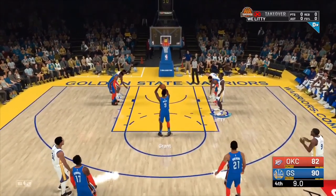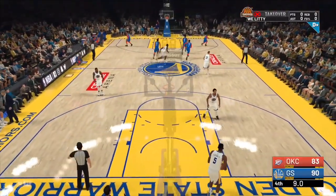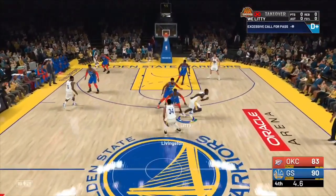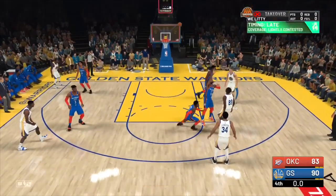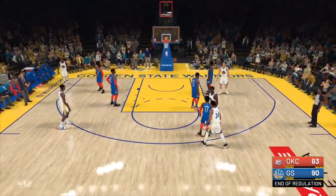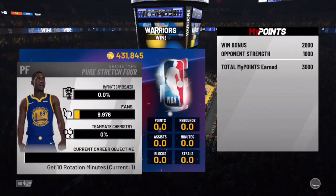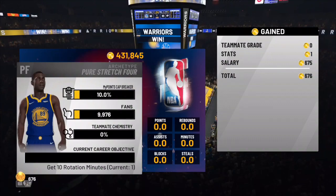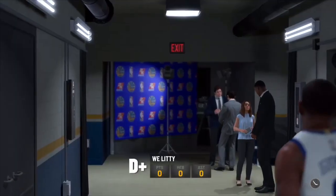We're gonna keep doing this back to back for every game we play. All you want to do is just let the time run out. We could have asked to sim out with the VC but I'm just showing y'all that it's still working 100 percent. If you guys are new to my channel, make sure you hit that like, comment and subscribe button because I post legit VC glitches and other glitches including the badge glitch.